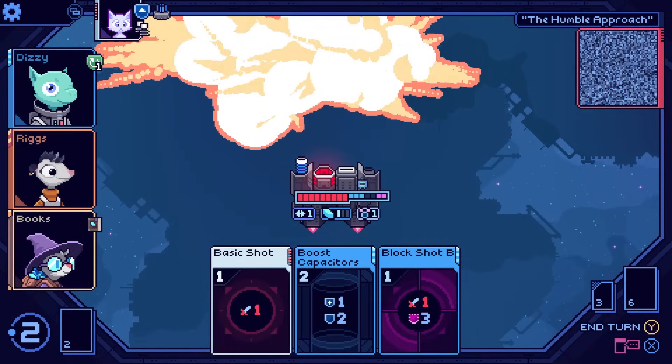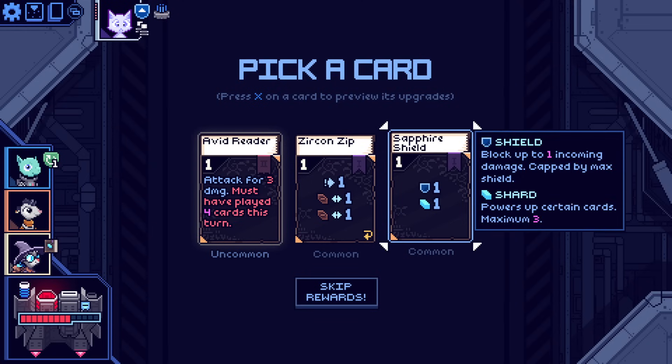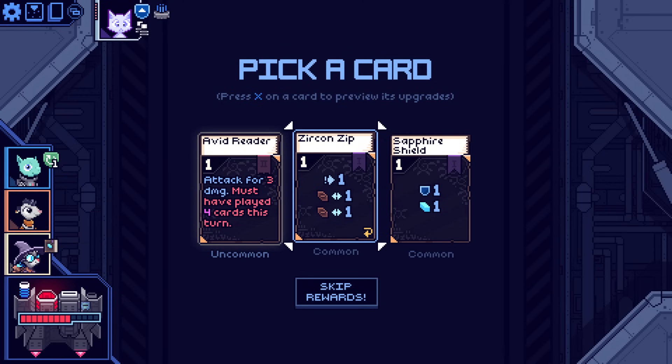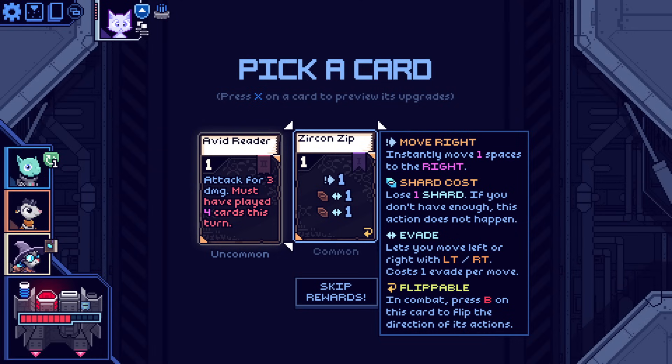I thought this deck might be a potentially weak one because I didn't take a straight damage character, but I think Books and Riggs together have enough damage between them that you don't need a dedicated damage character. So this is working out to be pretty easy so far — easier than I expected. I probably should have played on hard. The shard aspect of this artifact doesn't seem that great because I've got so many shards anyway. Shield is nice, but I've actually got a ton of shield stuff. This one I remember being quite good — it's going to move me right, then if I have a shard I get one dodge, and if I have another shard I get another dodge. And the nice thing is it can be flipped, which flips the direction of actions.